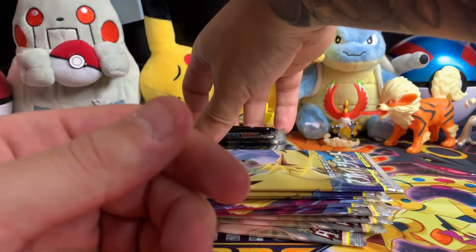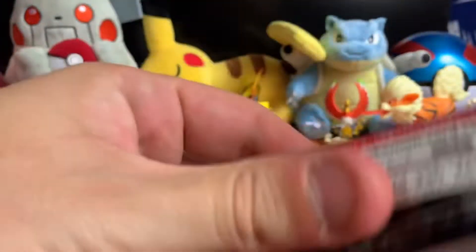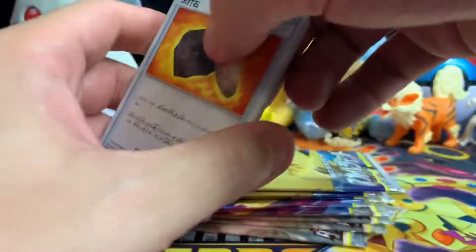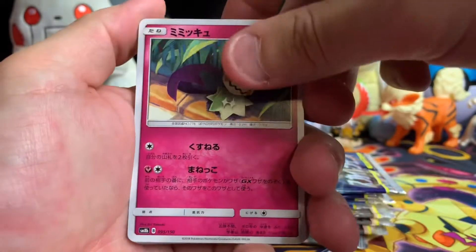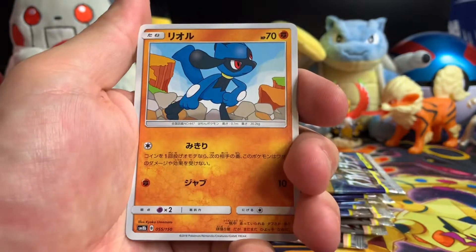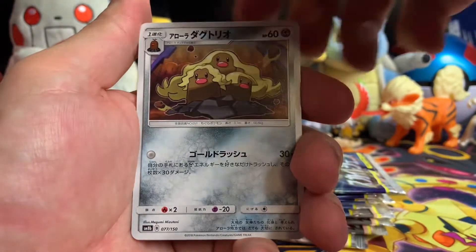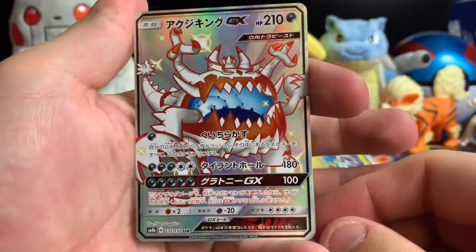All right, let's try some Shiny — some shiny boys. Maybe we'll get some good luck in here. Three to the front, flipping it around — we got a Fiery Flint, Mimikyu, Max Elixir I think, Torchic, Riolu, Dugtrio, and a shiny... this is my third one.